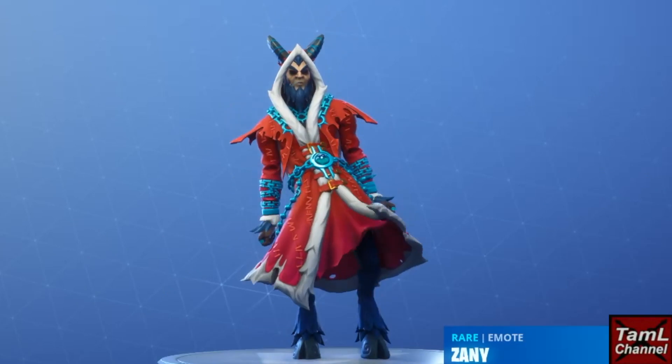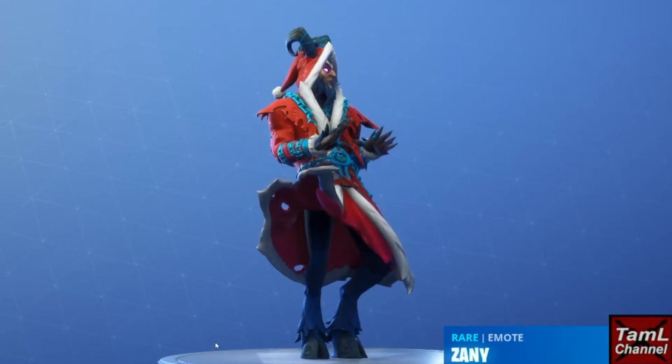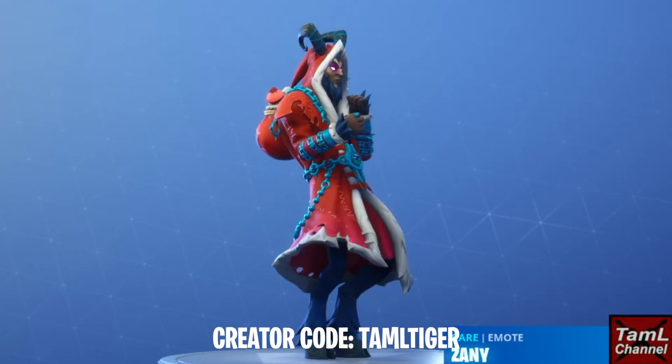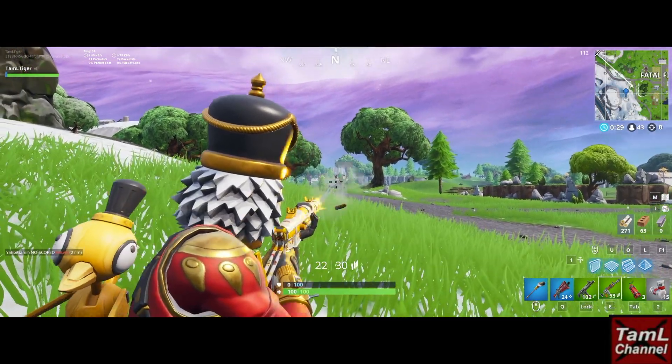Hi guys, welcome to the Christmas edition. This is to show you how to get the secret battle star and the ring locations for the planes. I also had to buy the new Krampus gear — I think it looks really awesome.